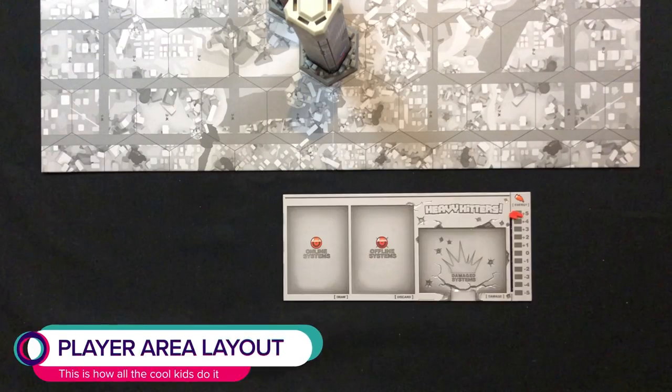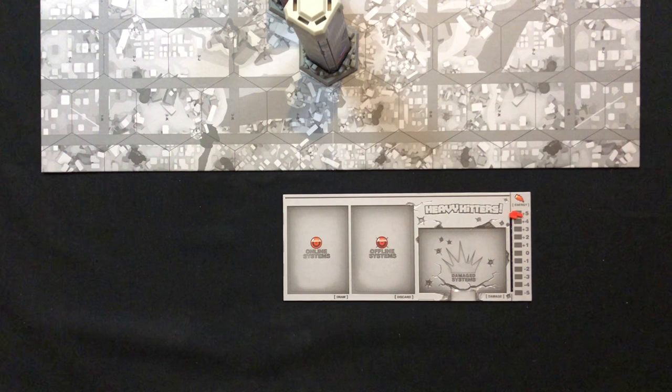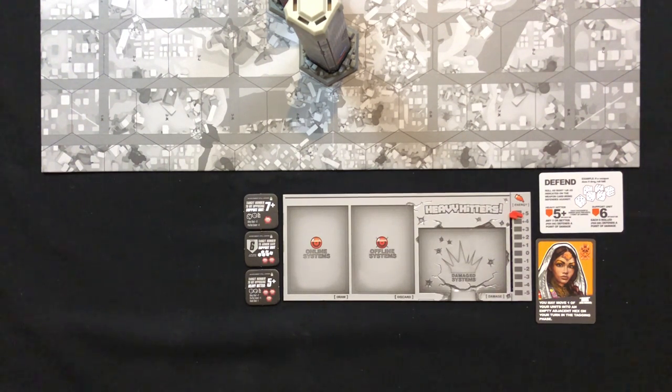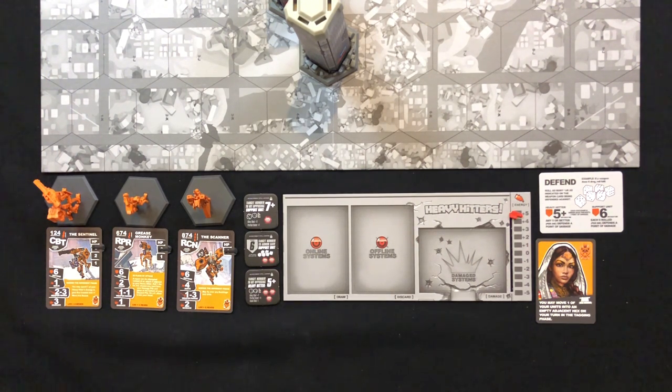Lay out your side of the board so it looks something like this. Start with your faction board and work around that. Place your reference card here. Your pilot card, once you select a pilot, goes here. Place your three upgrade tiles here, black side up, in this order. Take your three support unit cards and place them here for easy reference — I recommend laying them out in this order: Combat Support Unit, Repair Support Unit, Reconnaissance Support Unit. It'll come in handy later, trust me.